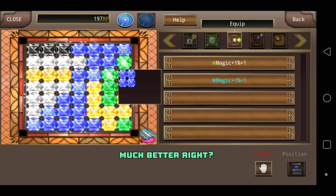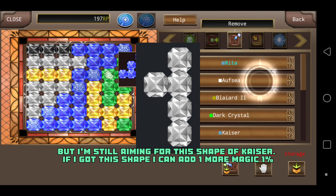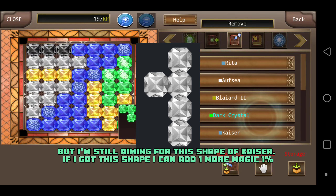Much better, right? But I'm still aiming for this shape of Kaiser. If I got this shape, I can add one more magic 1%.